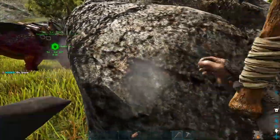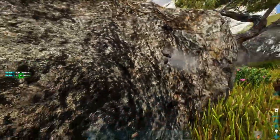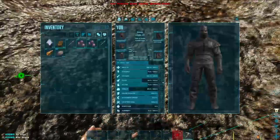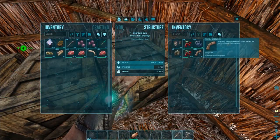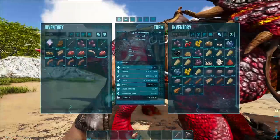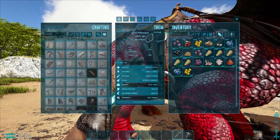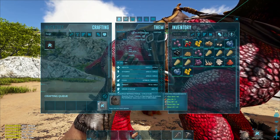I think we need like 400 stone, which shouldn't take too long. I'm gonna go ahead and mine up this rock and get all the resources we need to make three forges. I'm pretty sure I was able to get all the resources — the only thing I'm missing now is fiber. And we can make three of them, nice. That's gonna take a little bit.